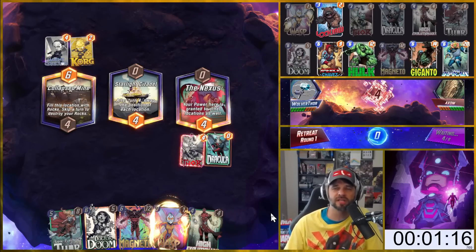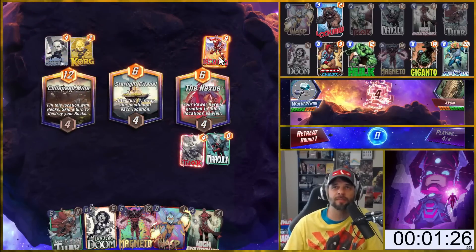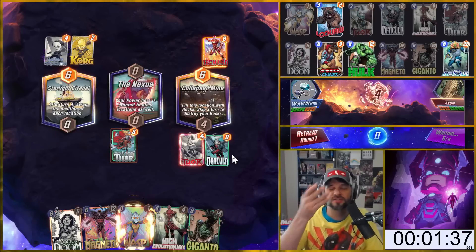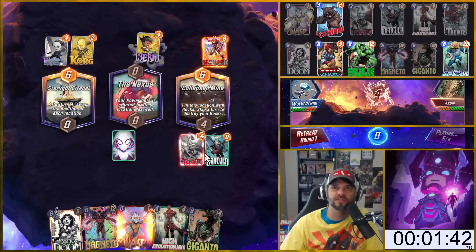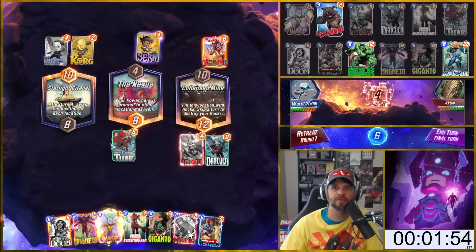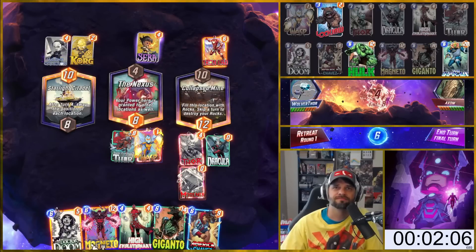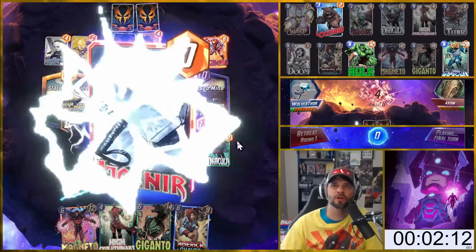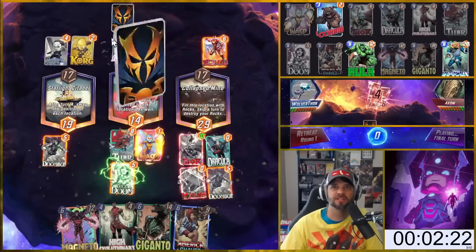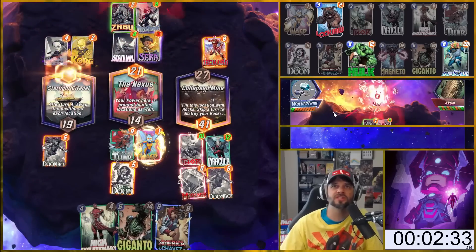I'm not loving High Evo in the hand when I've got Dracula — that's one bad thing about this deck. I'd rather get Doom out to get five points on the other spots. Iron Lad comes out. Opponent plays Sarah in the Nexus, then Mjolnir — I'm probably losing this one, but this game is about the timer. I lean in on Doom, but opponent has Dark Hawk and Mystique — that's way more than I can win with. I'll retreat. Game one was about two minutes, 30 seconds.